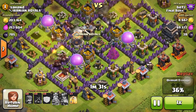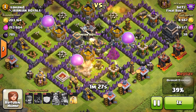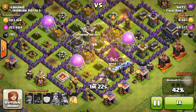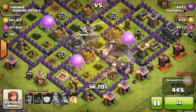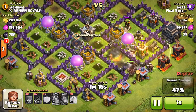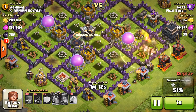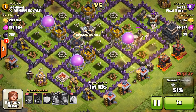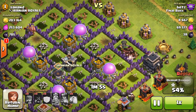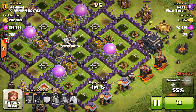With the heal spells, always drop them on top of the hogs. Don't try to predict where they're going to go because that doesn't always work out. Sometimes you think they're going one way and they end up going the other way. It's good to keep your eye on the biggest group of hogs with the heal spell. You don't want to heal like two hogs on the right when there's like twenty of them on the other side. Always heal the largest group.